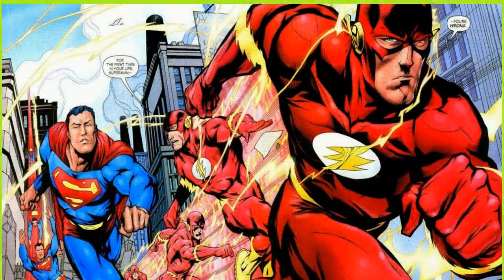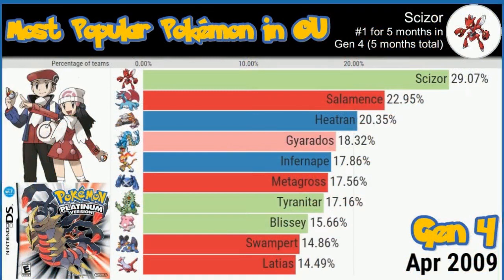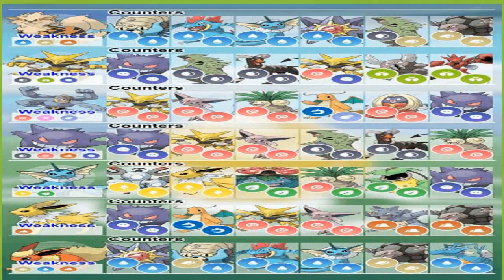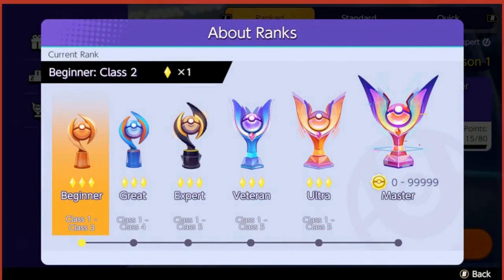Alakazam is already a speedy Pokémon in its natural form with a very high base speed stat of 120. When it mega evolves into Mega Alakazam, however, its speed grows to a whopping 150, making it faster than other speedy special attackers such as Gengar and even Mewtwo. Mega Alakazam's high speed makes it perfect for pulling off a sweep near the end of battle with a plethora of strong moves, and it may make a comeback with Pokémon Legends Z-A and the possible return of mega evolutions to the core games.